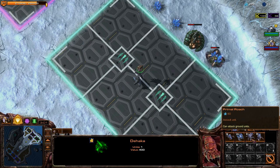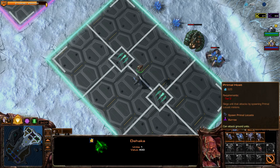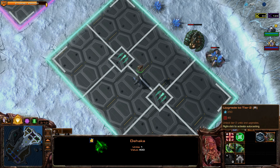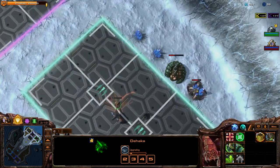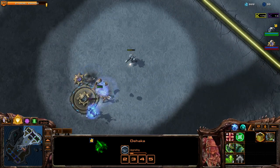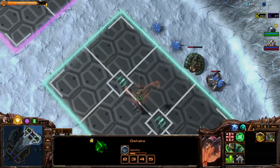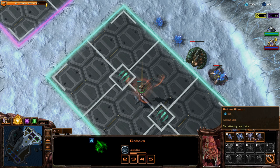We have Hydralisks, Roaches, Rattasaurs, and Primal Zerglings. I think I just want to save up for Impalers. If you're not familiar with the campaign, they're like Lurkers, but instead of using spikes like Lurkers do, they do this kind of Sunken Colony attack like StarCraft 1. It makes them different but also very powerful because it's also very long range. They're like burrowed or cloaked Sunken Colonies — it makes them really good.